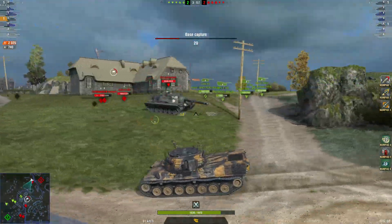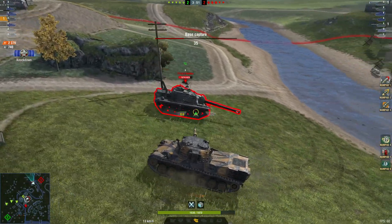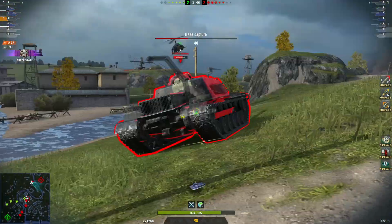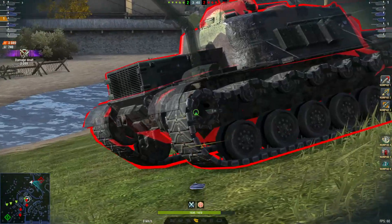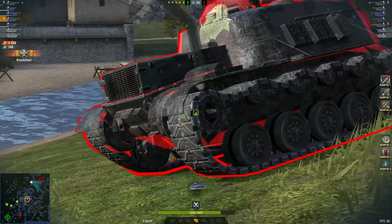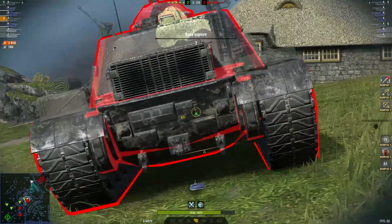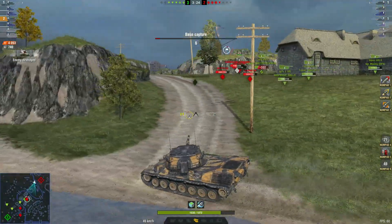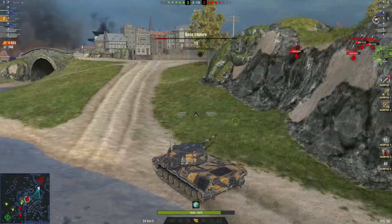A late comer and he's going to pay for it — nice track there. If you can track the enemy TDs, make them use their repair crews, which this guy has had to do. He's used both repair crews now so you can just perma-track him, keep farming him, and this guy is out of the game before he could do any real damage. Two kills, 4053 damage, 740 blocked — repositioning, giving him a chance to reset his camo.